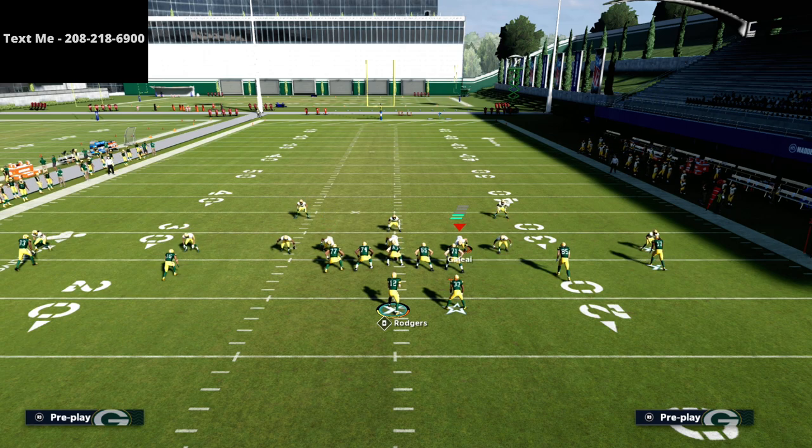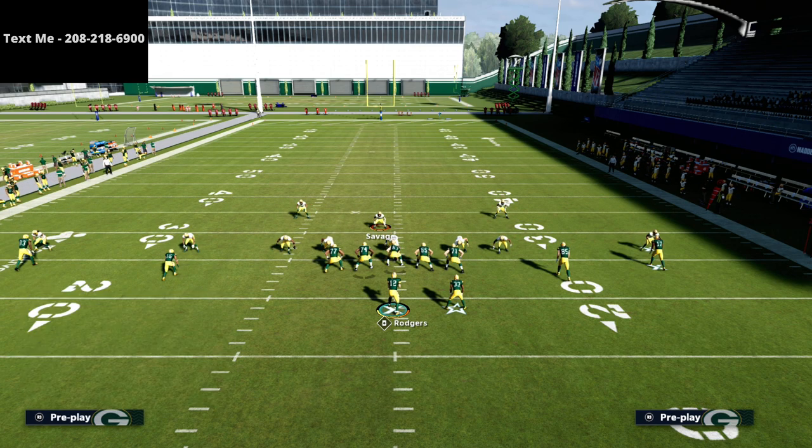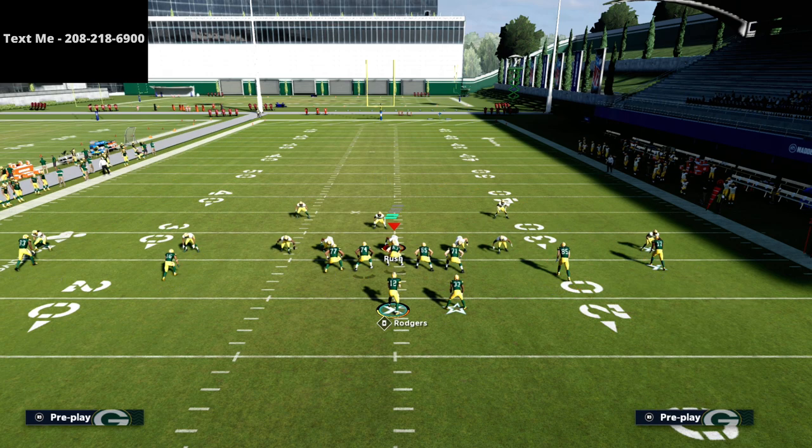It doesn't matter if they have yellows either — that's the cool part about this. We're just going to put yellows on the field. What we're going to do is take our user and just do whatever with him. All we're going to do is hitch the triangle receiver and put the back on a block and release. So if it's a blitz, we can look to the hitch quick or the back. If it's not a blitz, we're going to be able to step up in the pocket and make a read.